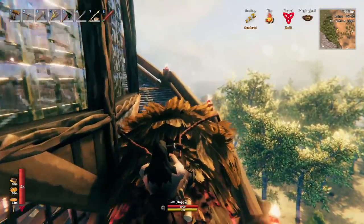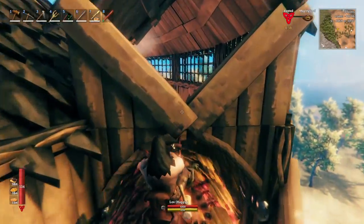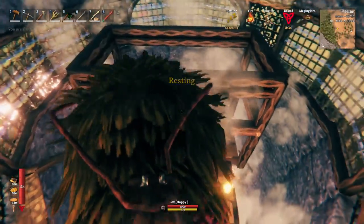Once you reach the top of the tower, it may look like you will get clotheslined off your trusty mount, but have no fear. Once inside, make a quick left, drop down, and you'll be just fine.